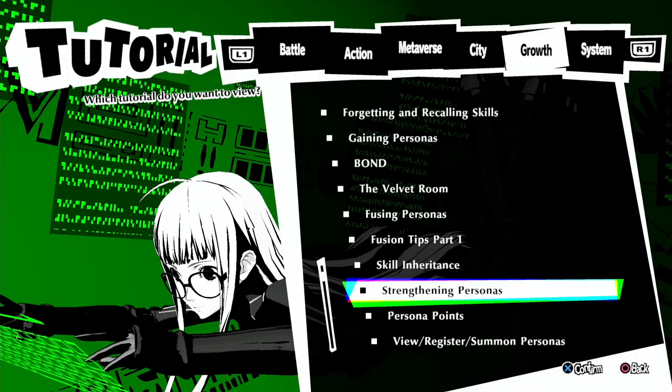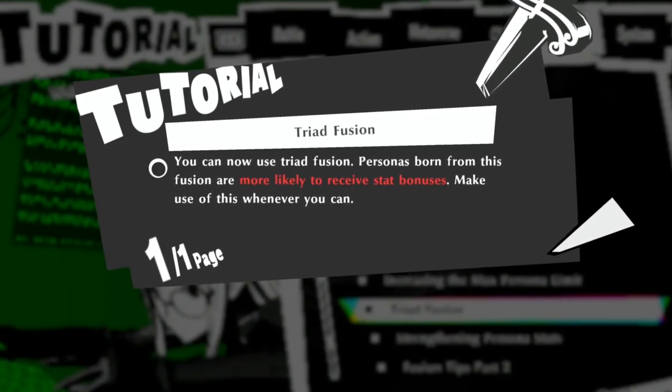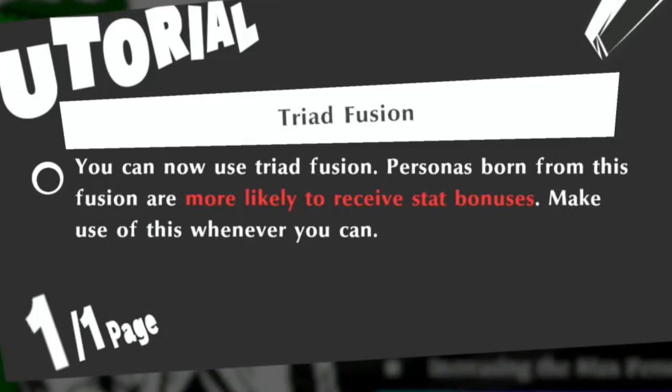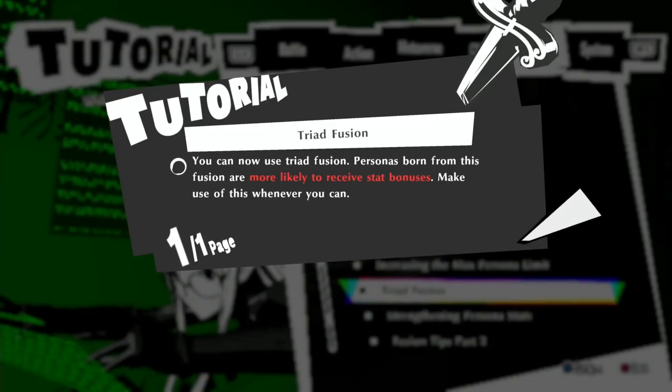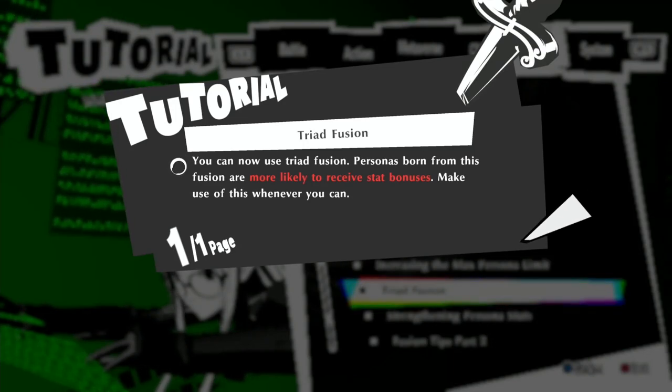And one more very important fundamental: triad fusion. This is the one that the other guides do not incorporate. You can read here: personas born from a triad fusion are more likely to receive stat bonuses — it means you'll carry more bonuses over. If you keep the key persona always, you carry across about 30% of the stat bonuses. But if you apply triad fusion as well, you carry across about 60 to 70% — it's a lot better, so much quicker. It doesn't mean every fusion in the cycle has to be a triad; you just need one triad fusion in that cycle.